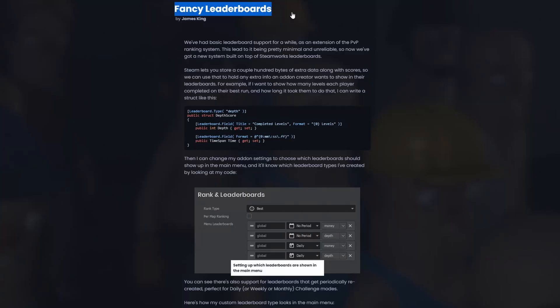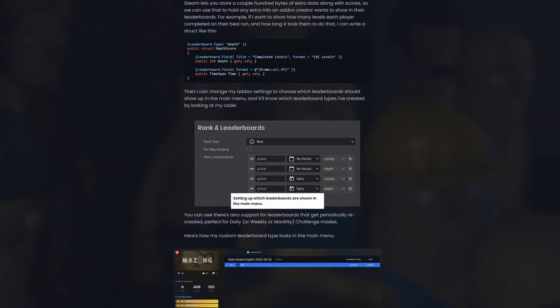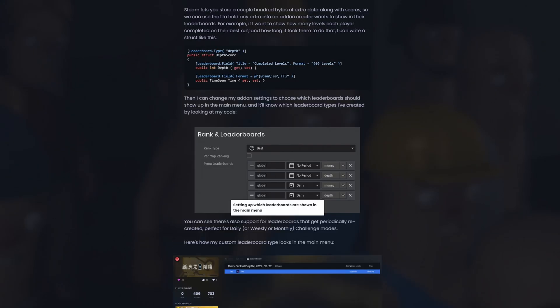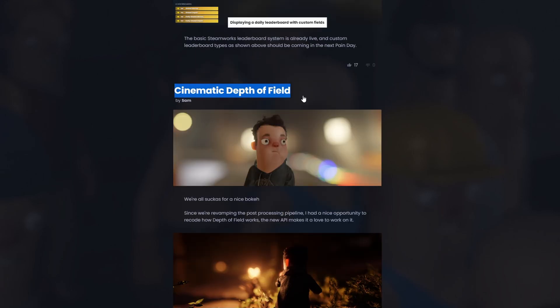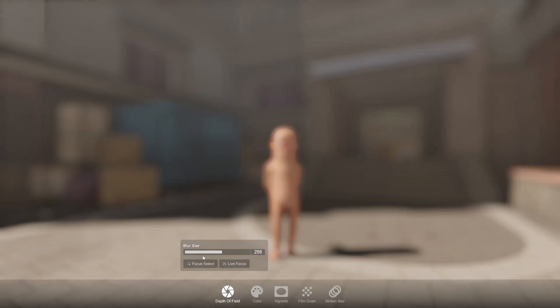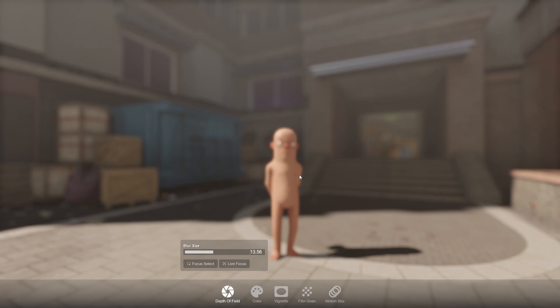Here are the new fancy leaderboards — we've seen this previously. It allows us to create more complex leaderboards; instead of games only being allowed to have one number for their leaderboard, there are now more options. There are also improved cinematic effects like depth of field and other screen effects.